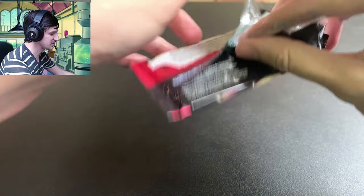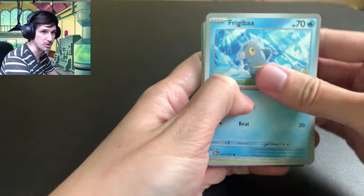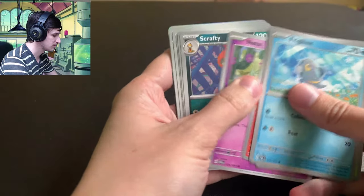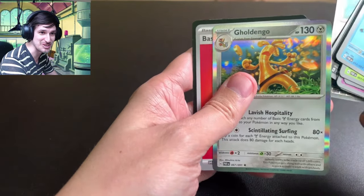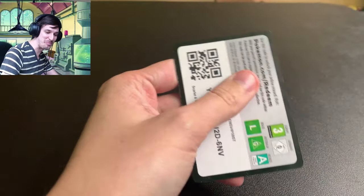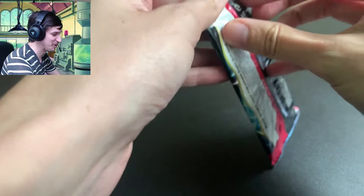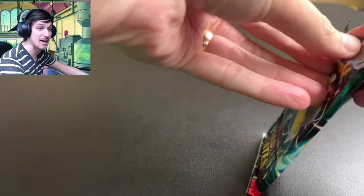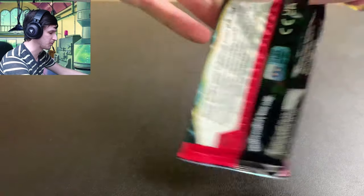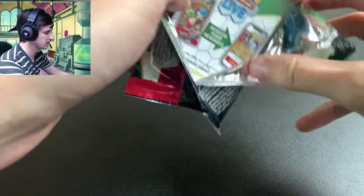Let's see what this one has in store. I'm gonna go a little quicker on this one. Charmeleon, Reverum, Golden Go, the Cheese Stick himself — welcome back. People love them in the video games, but here, eh. I do want the illustration rare from Paradox Rift, though, so if anyone wants to trade me that, let me know.